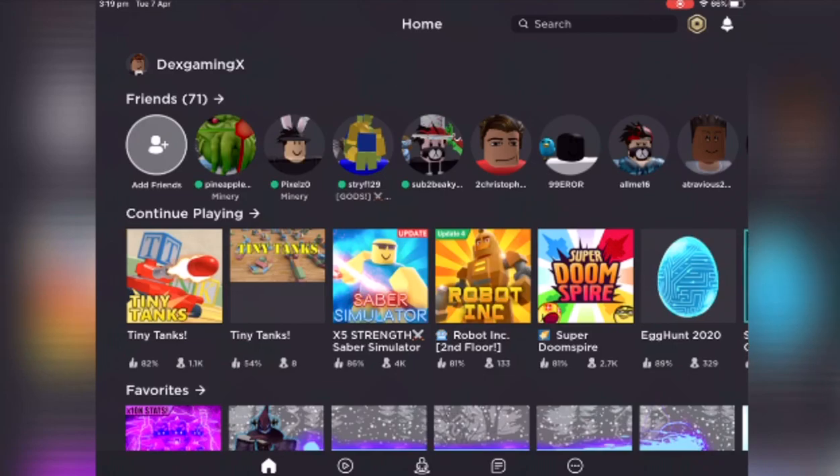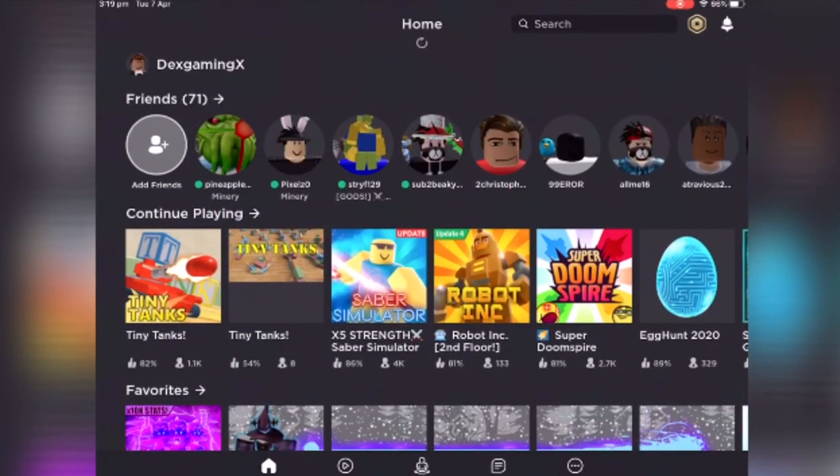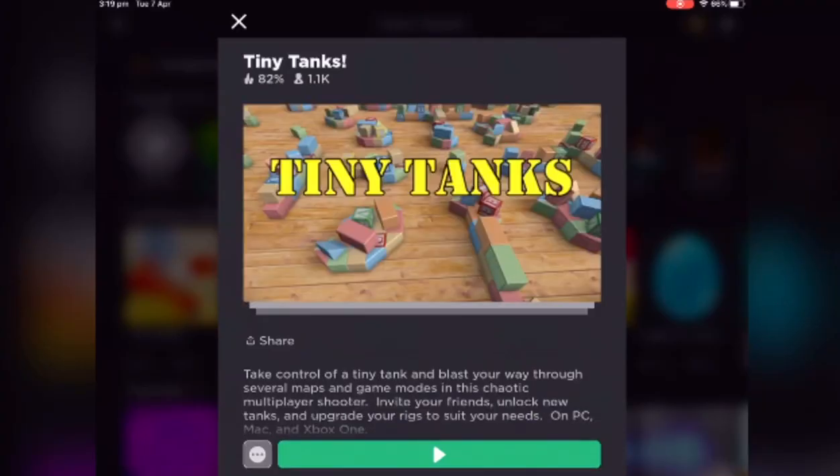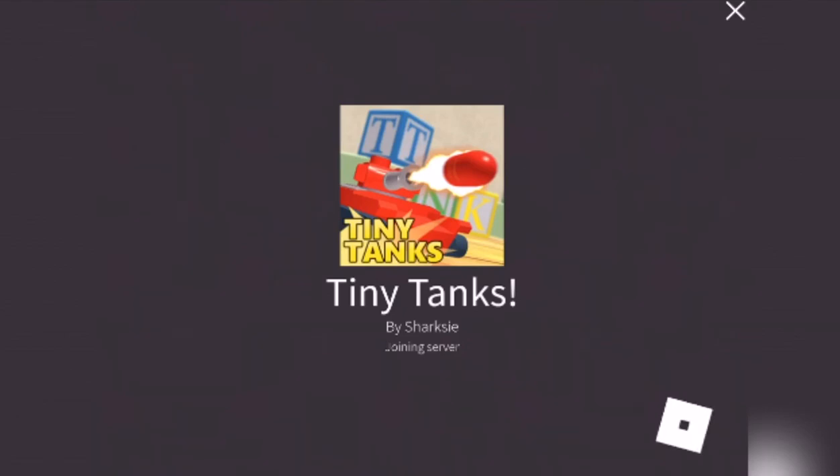You need to be playing on mobile — sorry PC and Xbox players, you need to be playing on mobile. You just click on Tiny Tanks; as you can see it says PC, Mac, and Xbox One, not on mobile. You click play and just wait for the game to load. It just loads and loads until finally you get in.